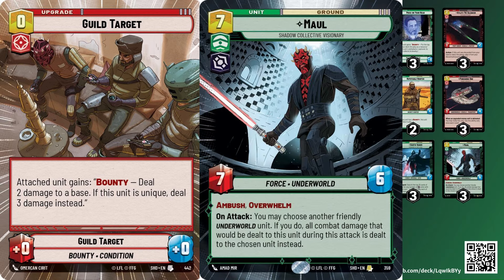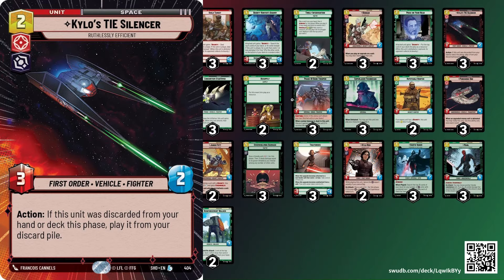Guild Target is really really good in here because you can play it whenever. It also has great synergy with Darth Maul later in the game — you play Guild Target on a unit, then ambush in with Darth Maul and get in for a bunch of damage to close out the game. That Guild Target plus Maul play is one of my favorite plays to make.